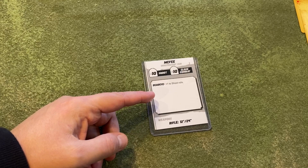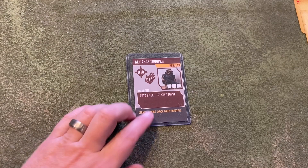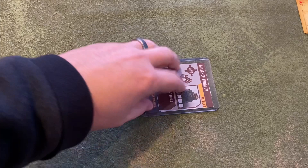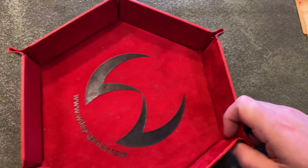You can also see all the info on the back. If you don't have a card with the character on the front, once the character activates simply turn the card on its side. This works great because if you like to keep all your shock and wound tokens on the card, it helps you remember rather than having them on the table adding to the clutter.